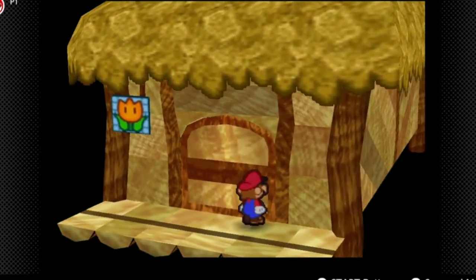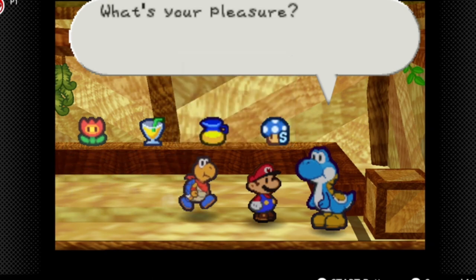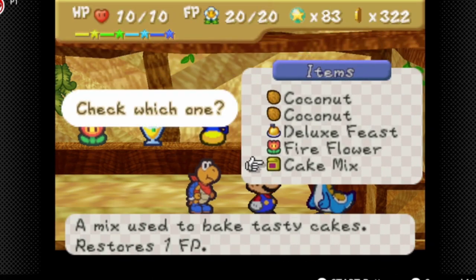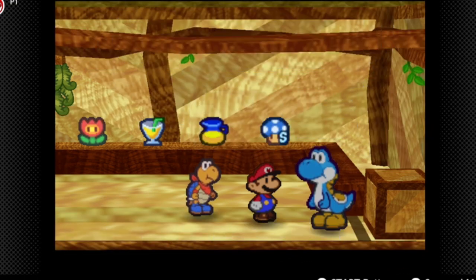I'm going to go to the item shop and put the cake mix back in storage because I don't think we need it for now. We're also going to check these coconuts because I know we'll need both of them for later.